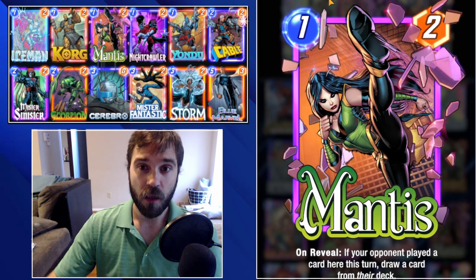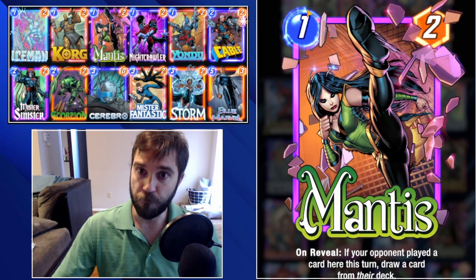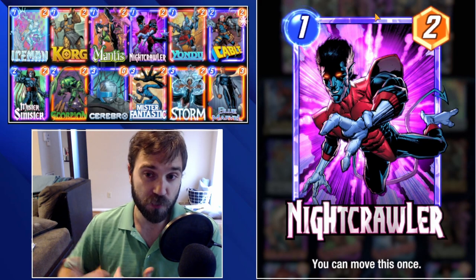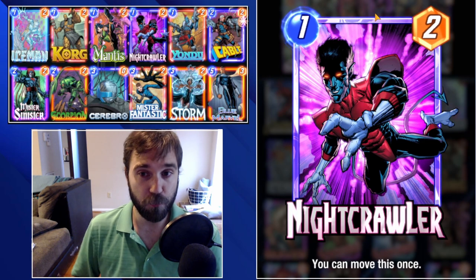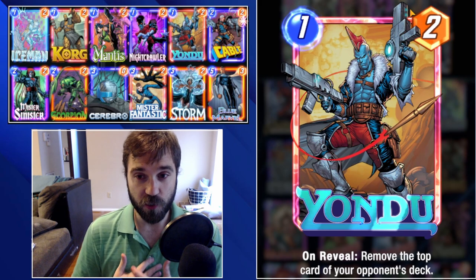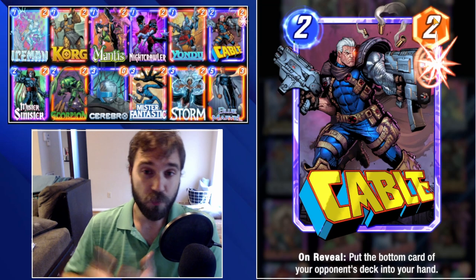We want to hit some of their primary key resources while still playing into our strategy. Nightcrawler is a cheap flexible movable card — if there's a lane we need to sneak a little extra power into, we have that opportunity. Yondu removes the top card from the opponent's deck, gives us a little information, and if we hit a primary target that's great — if not, he's at least a two-power card that can get buffed by Cerebro.